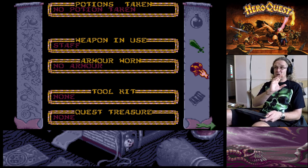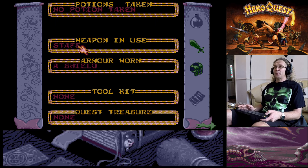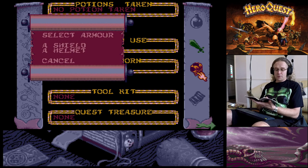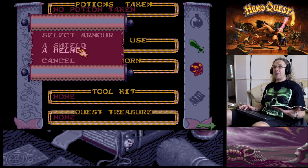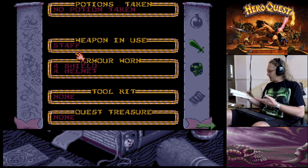As for armor - when you start this game you go into the dungeon with no armor, nothing. The shield gives you one extra combat dice in defense, and the helmet is also one combat dice. So we're putting the shield and helmet on.